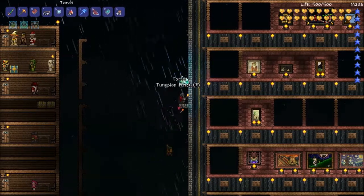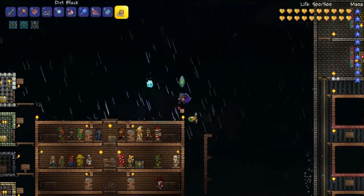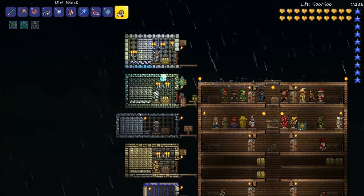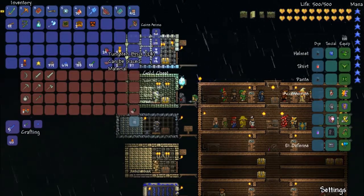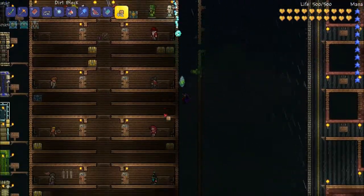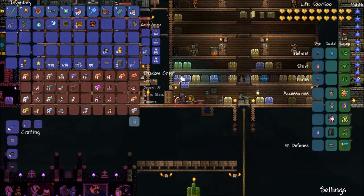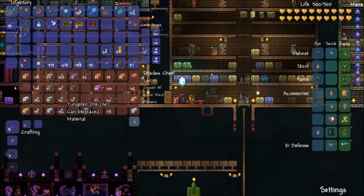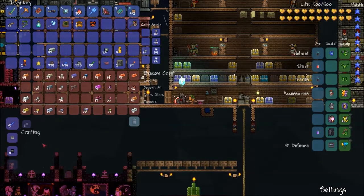I think I'll go tungsten, which means I'm going to need to get myself a bunch more tungsten. Let me see what I have. I might have a bunch in here still — 48 bars. I've got more ore too. I might be able to pull this off. Let's see here — those tungsten bricks. So each one of those takes... oh no, that's the wall.